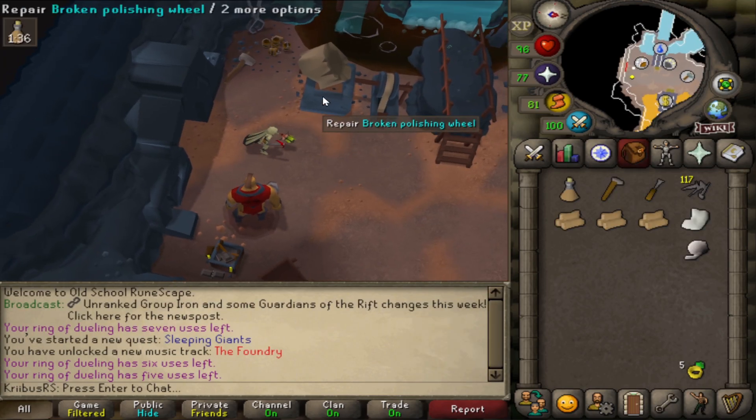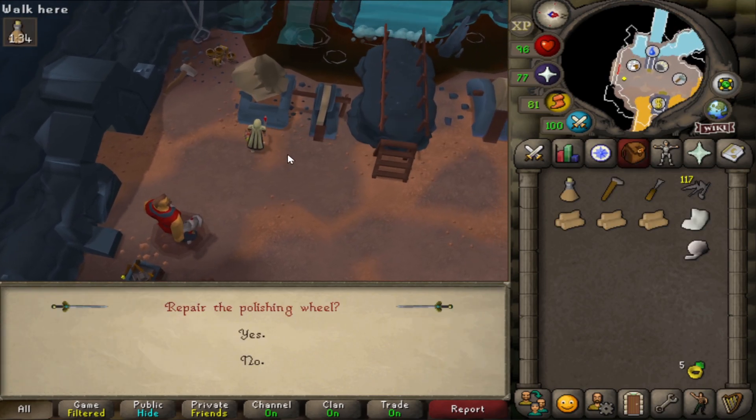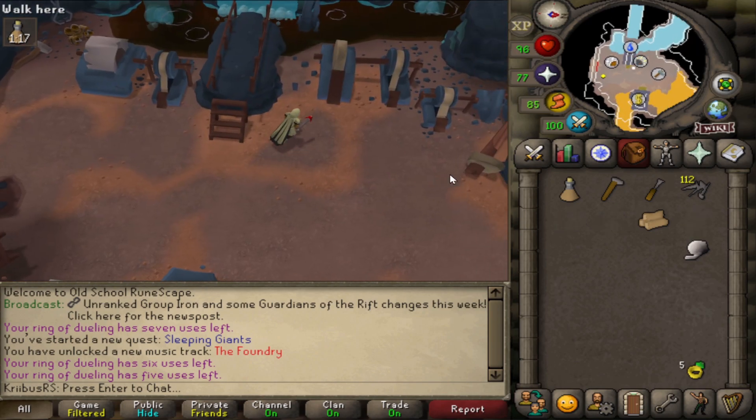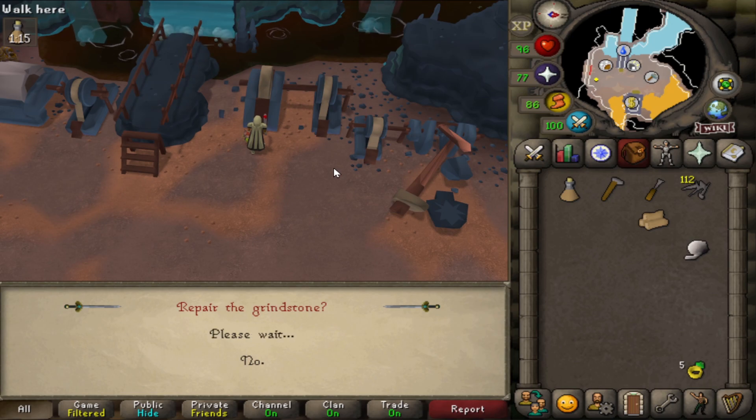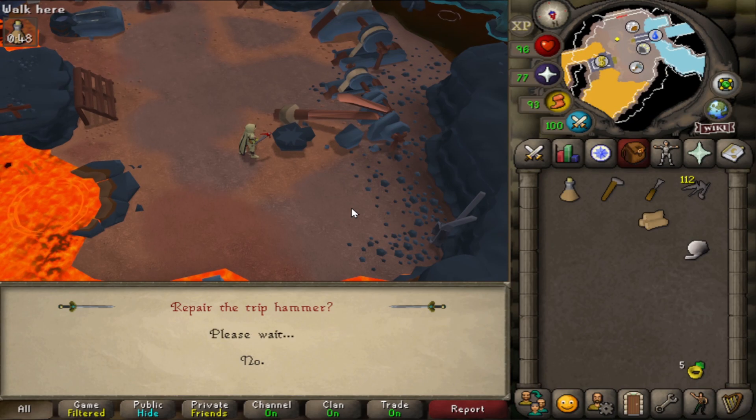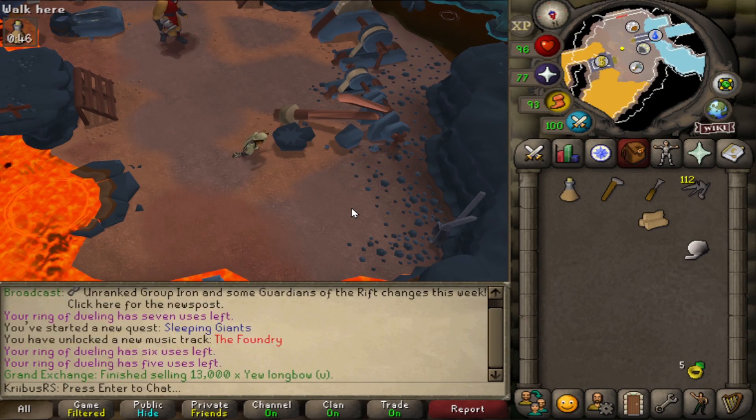The entire minigame revolves around three main tools. The first one is the Polishing Wheel — click on it and it fixes itself. The second one is the Grindstone, same technique again. And the third one is the Trip Hammer, same thing again. Remember, these three are vital parts of the minigame later on.